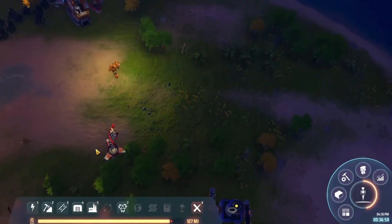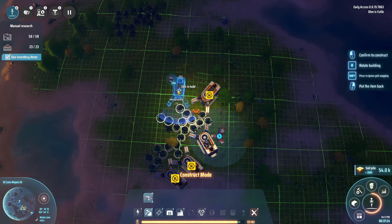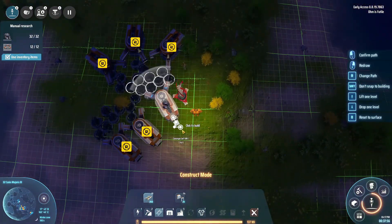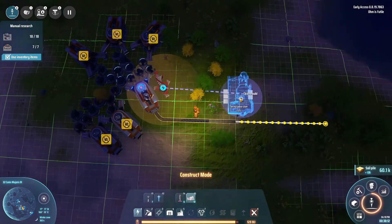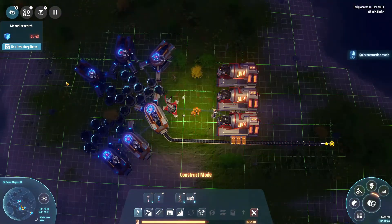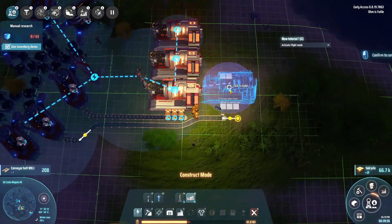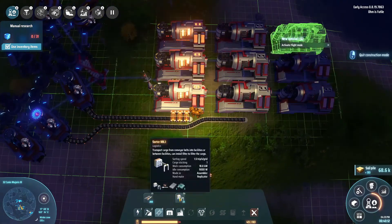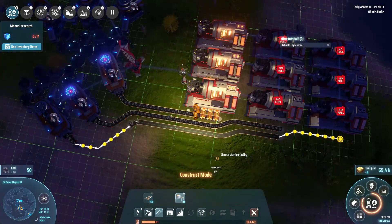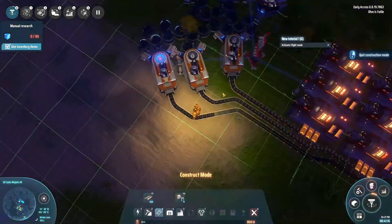I'm gonna start off by building a coal power plant. Why coal? Well, in two playthroughs I've never had problems with coal. It's gonna be more compact — I don't want to be putting wind turbines everywhere, especially before I have access to a steady supply of foundations and soil. Besides, I've got a bunch of coal tucked up here away from everything else, which is just super convenient, so I'm gonna be using it.